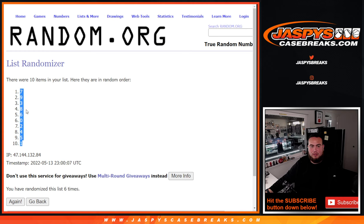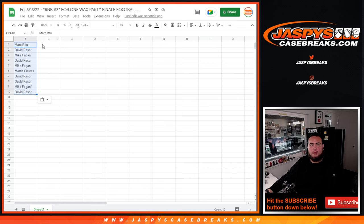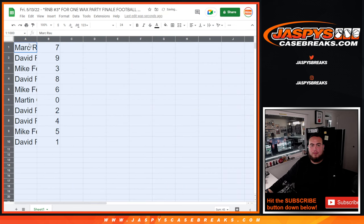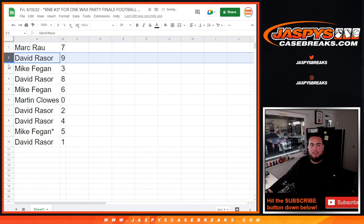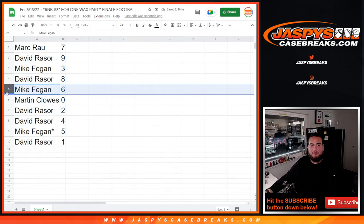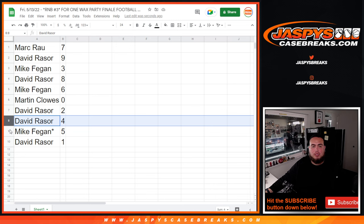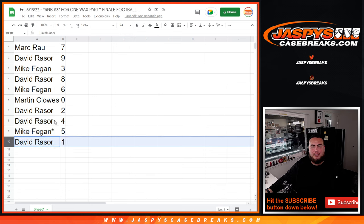Mark with seven, David with nine, Mike with three, David with eight, Mike with six. Martin — any and all redemptions for whatever team you guys match up with, it'll be yours. David with two, David with four, Mike with five, and David with one.